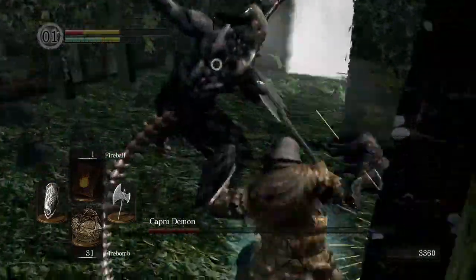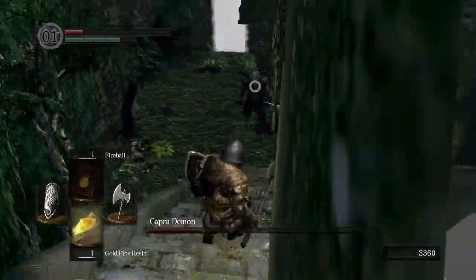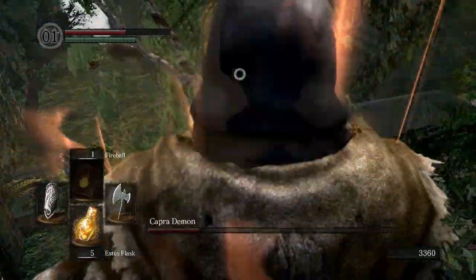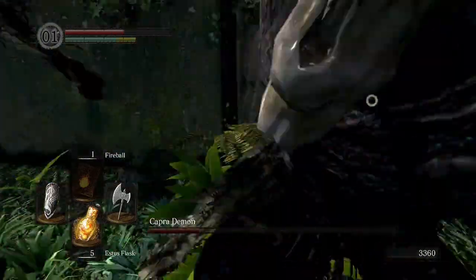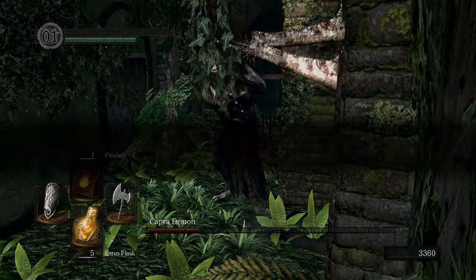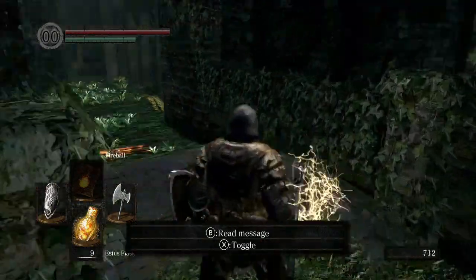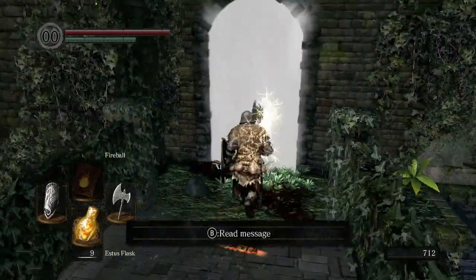Not lucky there, not lucky there — heal heal heal heal! Don't panic, don't panic — I'm panicking! I'm stuck in something. So close, so close. Back at the bonfire again — this time I only have fire bombs and Estus Flasks in my equipment because that's going to be a lot easier.